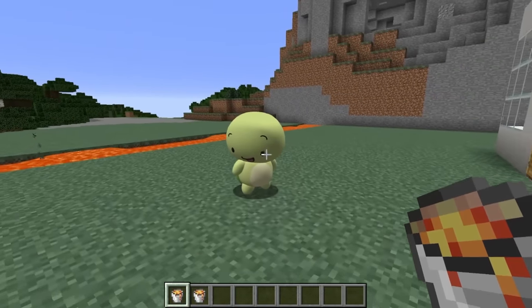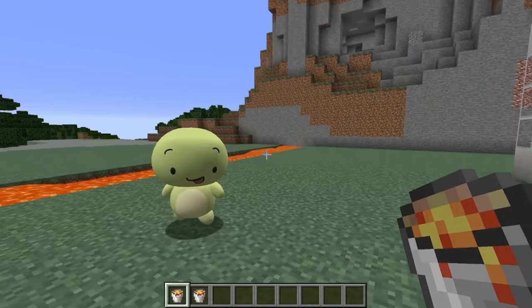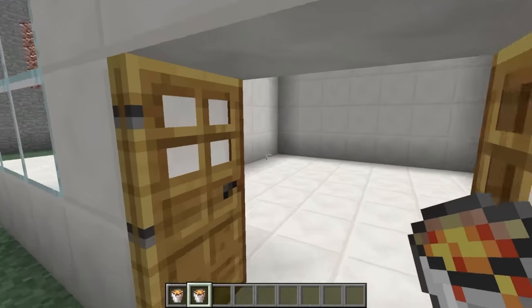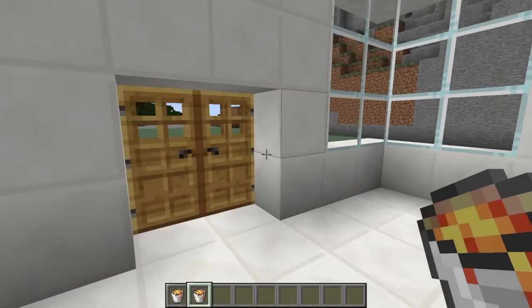Is that enough? Not quite. Just to be safe, we're gonna make seven security measures. For the second one, we'll build a barricade here behind the front door, just in case the zombies break it down.